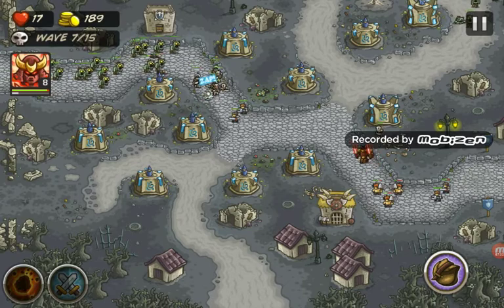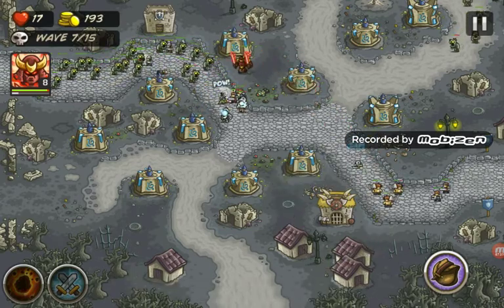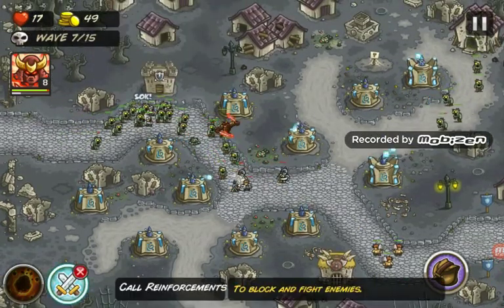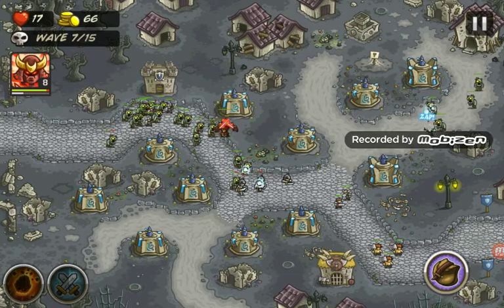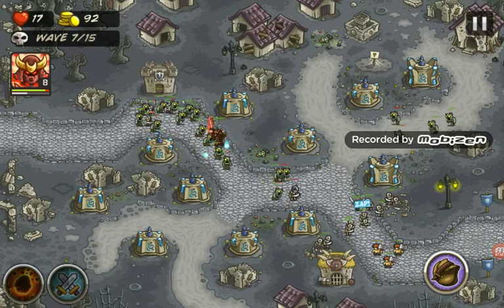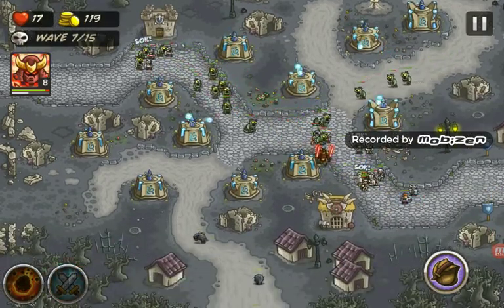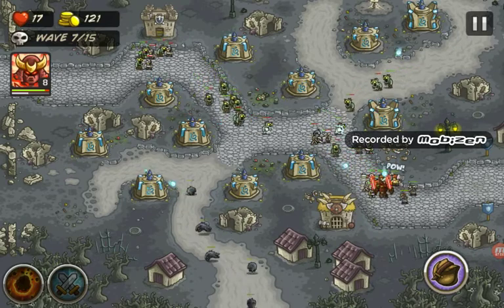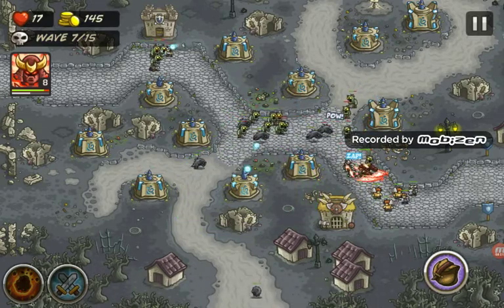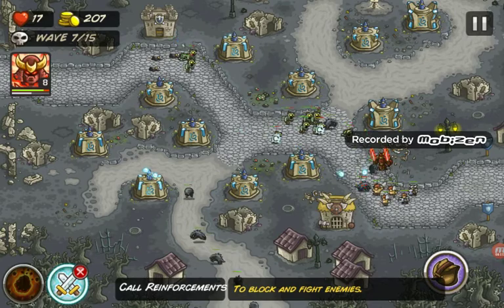Let's move our hero back up there - he's at level eight already. I need to figure out where we should lay things down. We're only on wave seven and we've already lost some - that's not good. More skeletons - we really need to move our hero back down again. It's really hard to keep moving him back up and down - it's annoying.